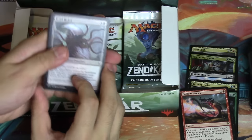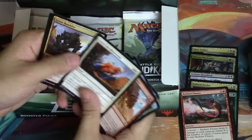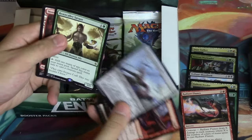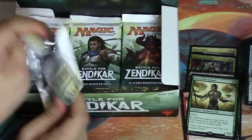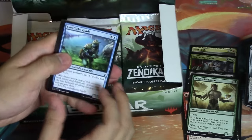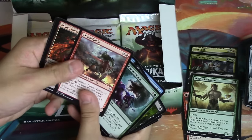Alright, this one has a foil - I can feel it. Smite is a very good card in Limited. Beastcaller is very good. We have not pulled a single Mythic - we're pretty much guaranteed two Mythics at least per box. We will see where our Mythics are.